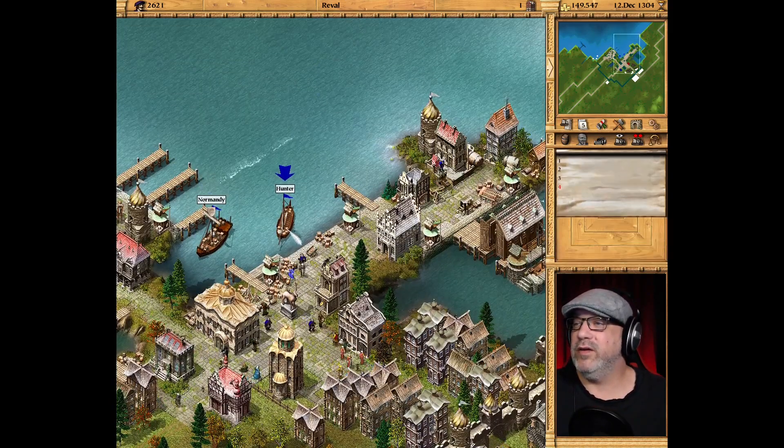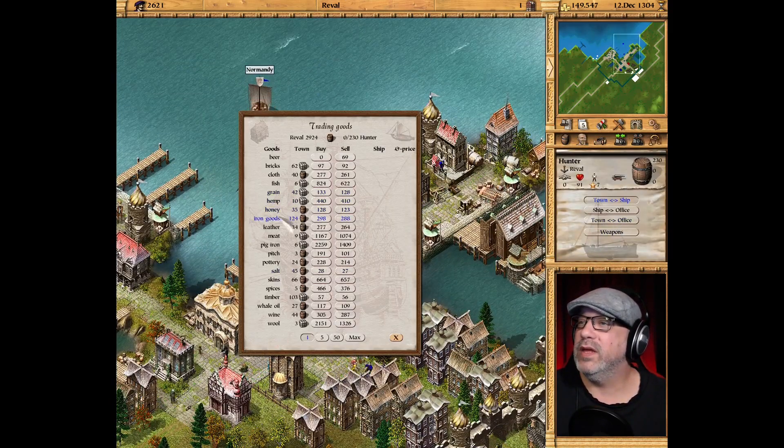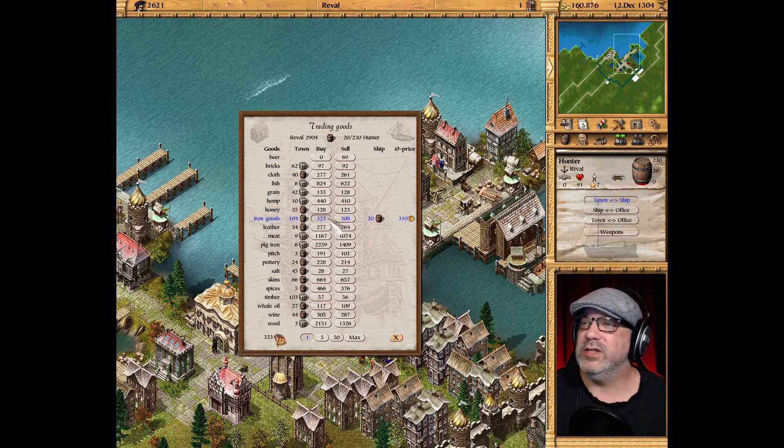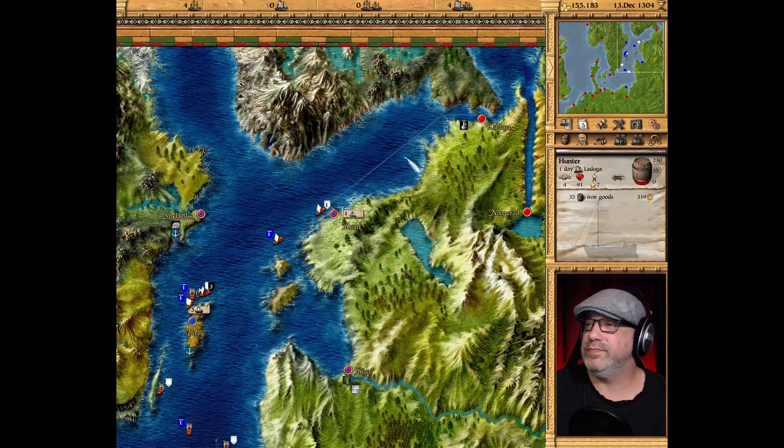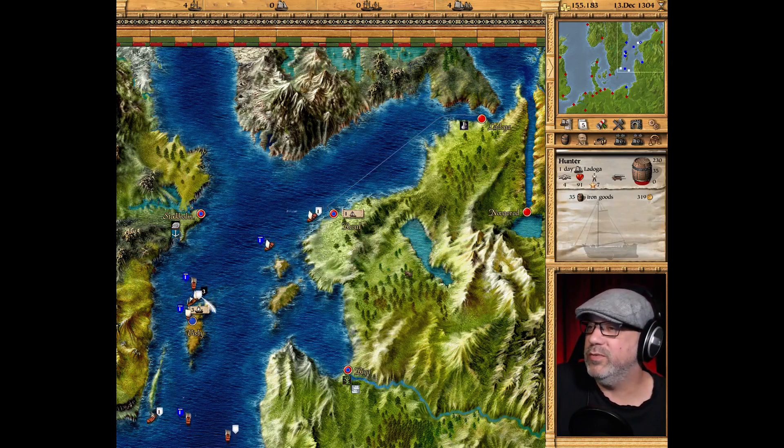Can we just buy some iron goods from here? Yes we can. Let's buy a bunch of iron — I think we only need about 35. Let's head back to Ladoga and see if we can build — oh, there's a pirate here.